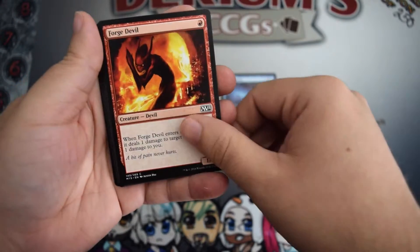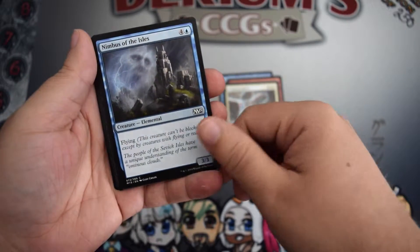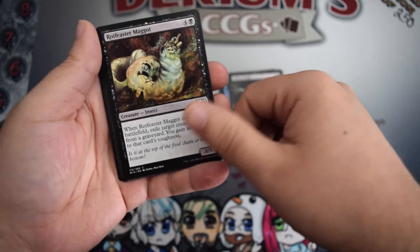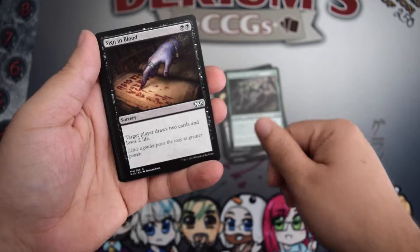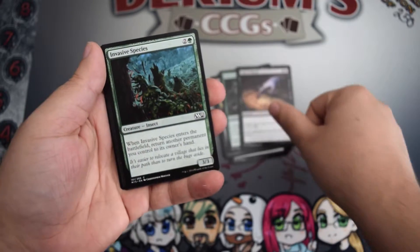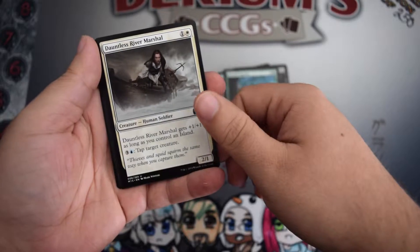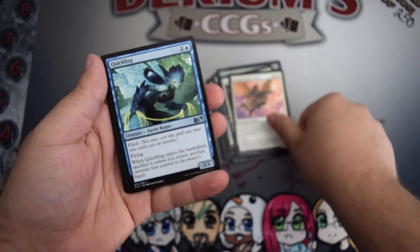Coral Barrier, Forge Devil, Triplicate Spirits, Nimbus of the Isles, Child of Night, Rockfeaster Maggots, Undergrowth Scavenger, Sign in Blood, Invasive Species, Dauntless River Marshal, Seraph of the Masses, and Quickling.